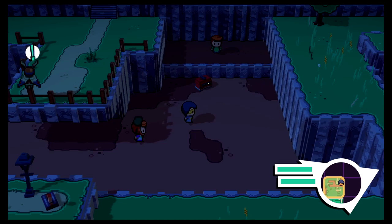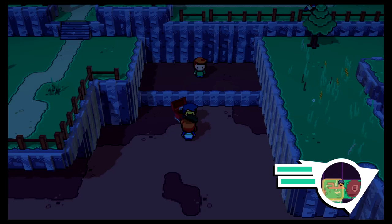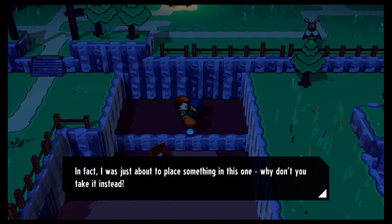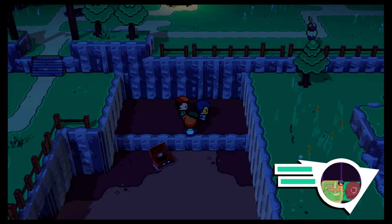We check out the chest — we got some cool stuff: Charge, Lego, wood, and pulp! Then we talk to a ranger NPC up top. He explains: 'Us rangers leave supplies in red caches for each other when traversing the island.' He gives us the Respool item — fixes and rewinds a broken tape, uses up a turn when used in combat.